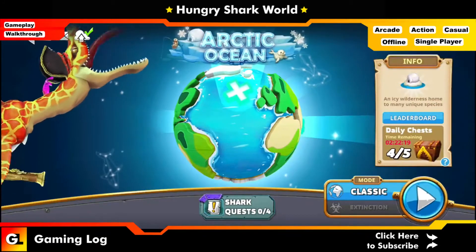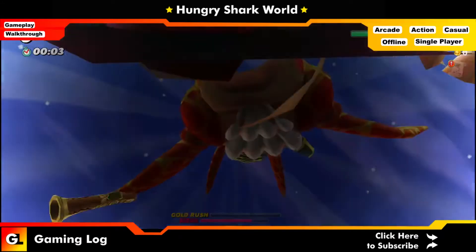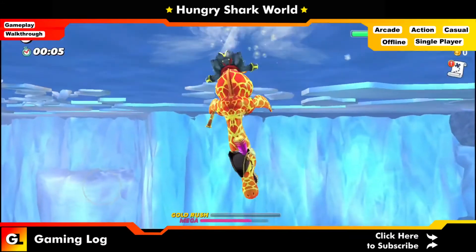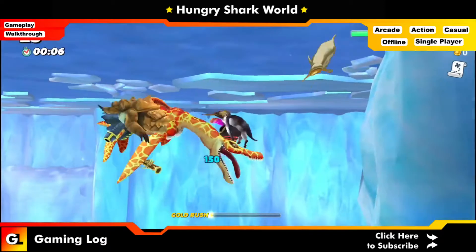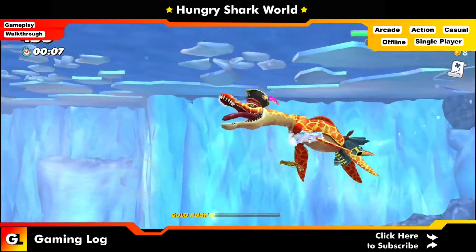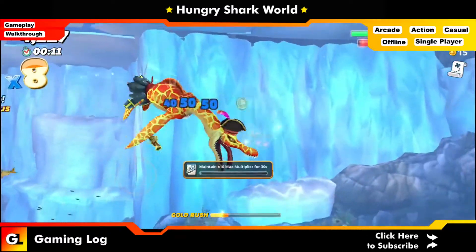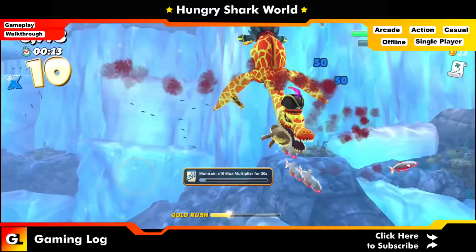I'm going to the Arctic because there will be a lot of things above water and it will be easier to get debris. Also, eat 500 edibles above water and five gold rushes — it will be easier to get gold resistance on Arctic Island. That's the major reason for choosing this location.